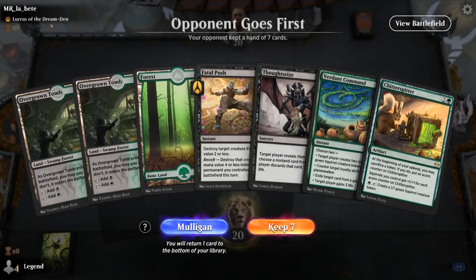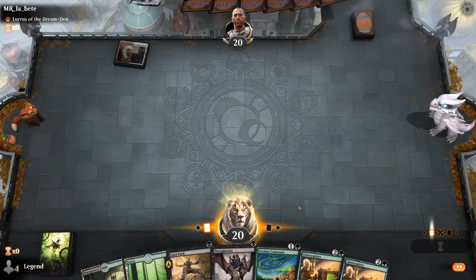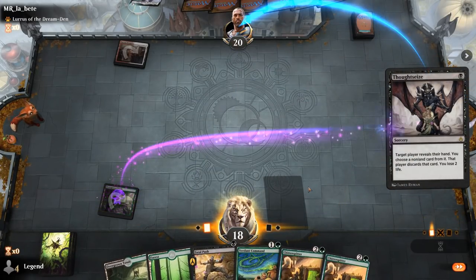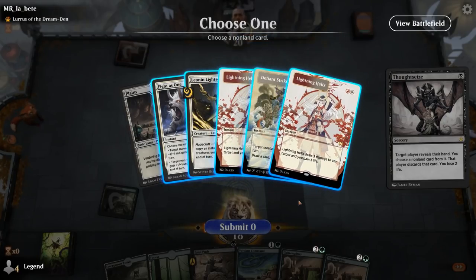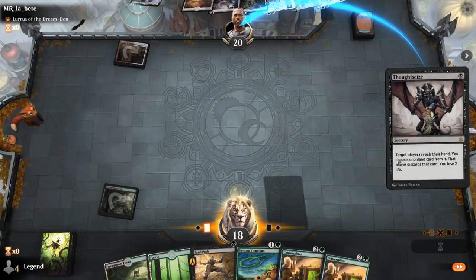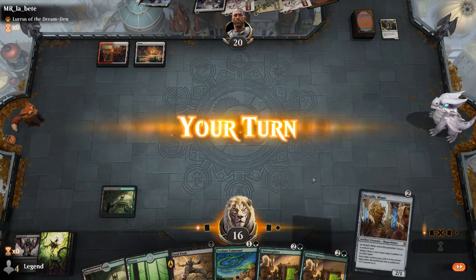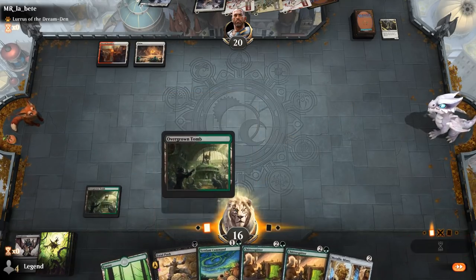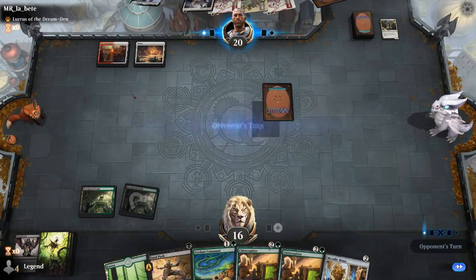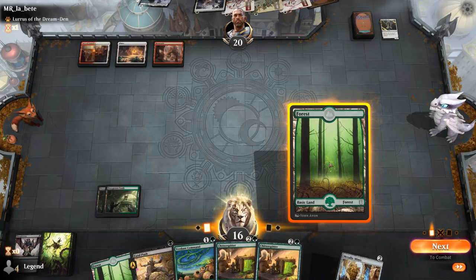We're on the draw facing off against a Lurrus deck and we've got a fine hand — got some early interaction in case we're up against a Spirit Dancer deck, and Chitterspitter shines in the more grindy matchups. Turn 1 Sacred Foundry tapped, so unlikely to be a burn deck. It's more of a Magecraft deck — double Lightning Helix, Defiant Strike. Take their only creature since they can potentially protect it from Fatal Push with Defiant Strike. No point playing Metallic Mimic when they have double Lightning Helix — just play a tapped land and start leveraging Chitterspitter.